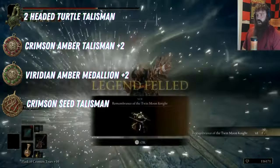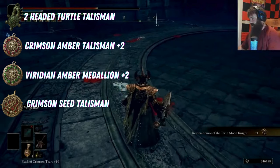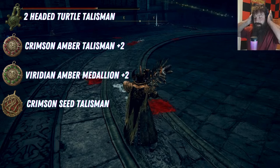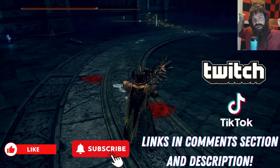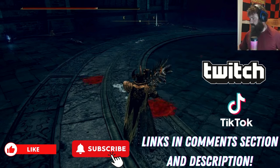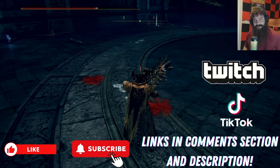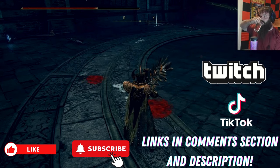I'm going to post my talismans so you can see what I use. The main thing is: be aggressive at the beginning, but once you get into that blue and orange sword phase, you've got to play defensive and be very reactive. I hope this helps somebody out there. If you like this, please make sure to like and subscribe. We'll have some other Elden Ring guides coming out, so make sure to follow me on other socials and streaming platforms. Thank you for watching — see you in the next one!